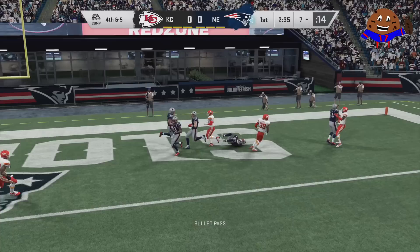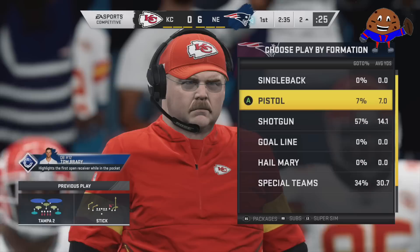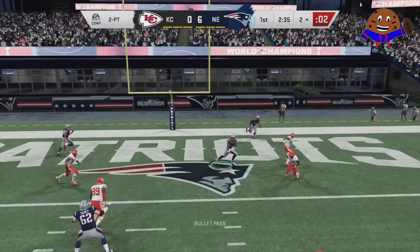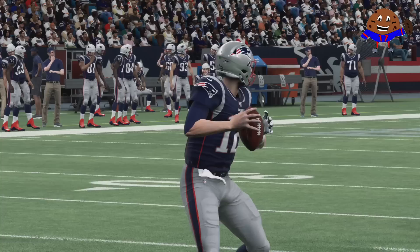That means Tom Brady is one pass away — at least 5 yards — from activating his X-Factor, which we just so happen to do by scoring this touchdown to James White. You guys will see before every play, before you pick your play, and even while you're at the line of scrimmage, it will say what your X-Factor does and what it takes to get you out of your X-Factor. James White was wide open — we'll take that easy money.